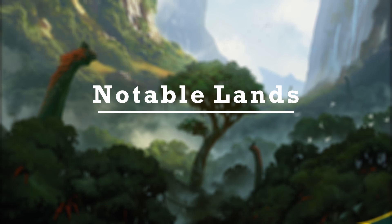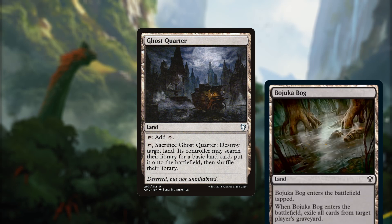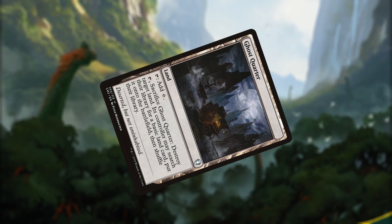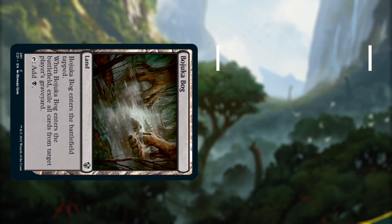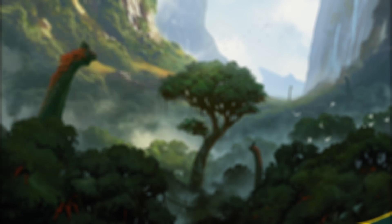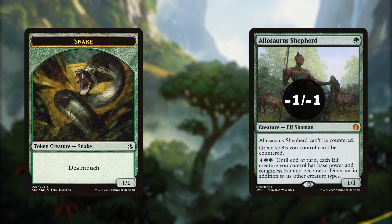Let's go over some notable lands and call it a wrap. Ghost Quarter, Hashep Oasis and Grasping Dunes all fill a utility role. Ghost Quarter is great for taking out troublesome lands, and Bojuka Bog clears out graveyards of anyone trying to pull shenanigans with the yard. Grasping Dunes falls into the enabler category as it can make a snake or kill a troublesome target.